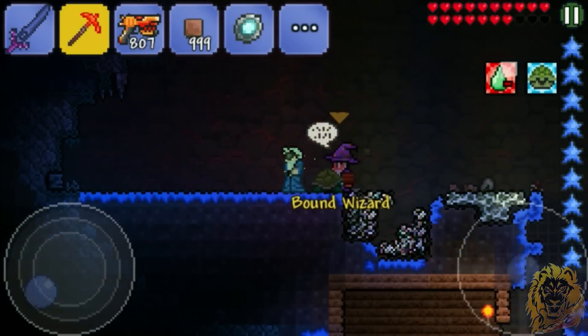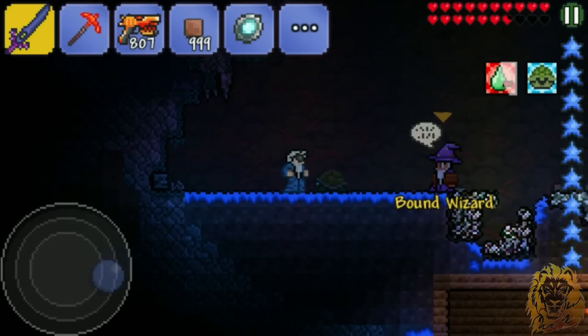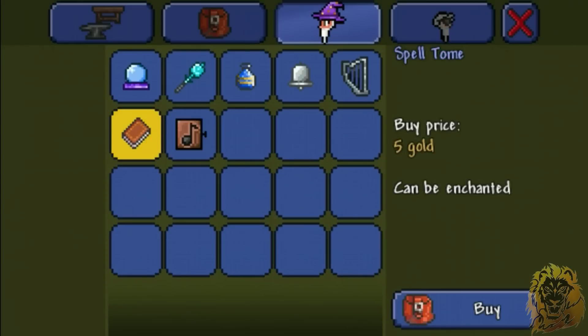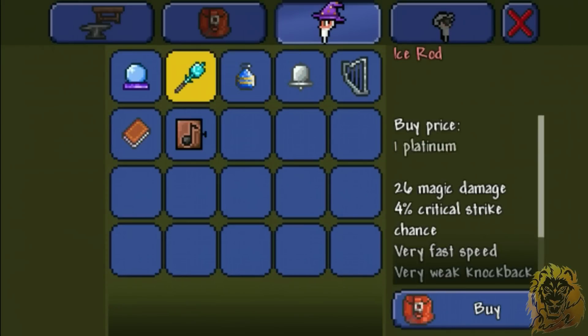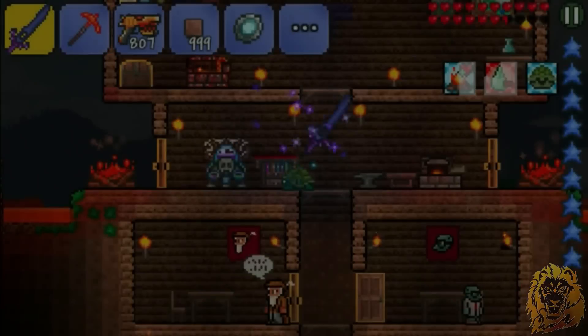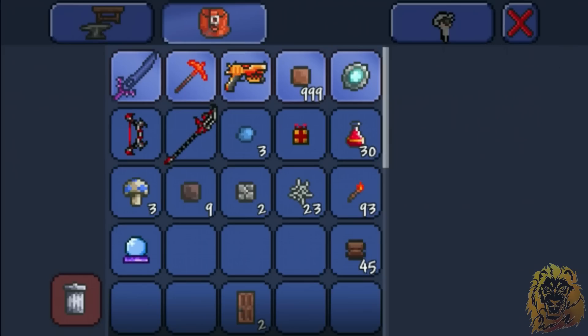We'll just wait. Hey, look at this — a bound wizard! Holy crap, music box! But didn't we get him last time? Not sure. Didn't expect that. We're going to buy this, definitely. Yeah, let's go home, you can stay in my thing up here.